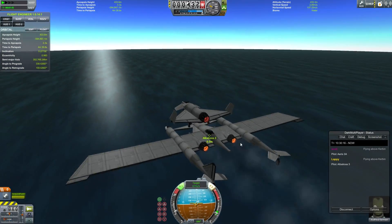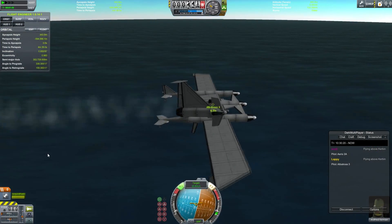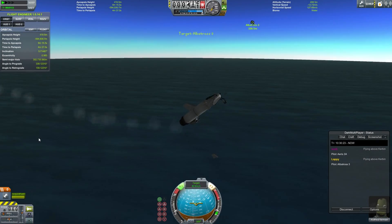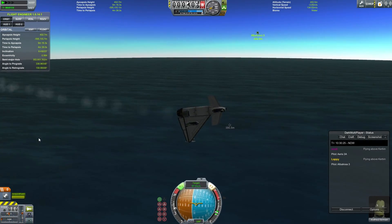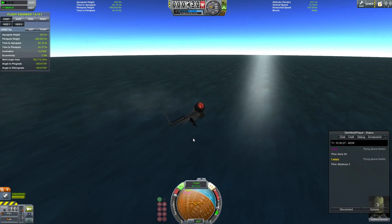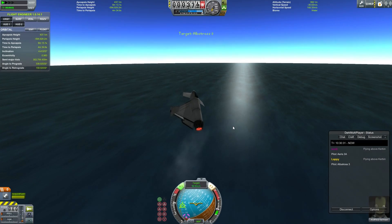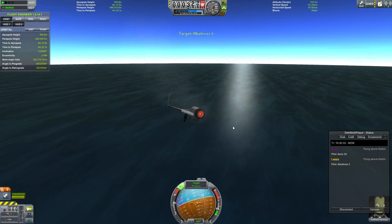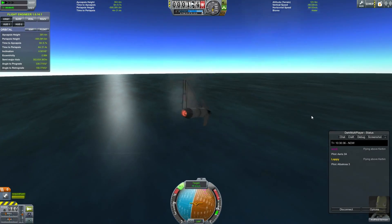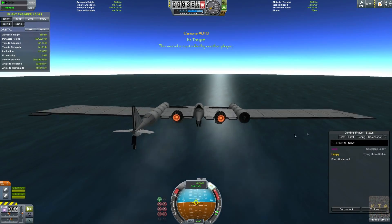There we go, bring it over, just ever so carefully. There - landed! And once again it evaporated. How did I lose a whole wing there? If I'd lost both of my wings I think I could have survived. I do have another video I need to edit together where I lose both wings of an aircraft and still successfully land it - but this is not that video.